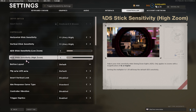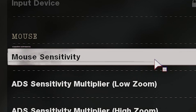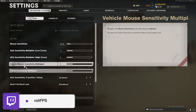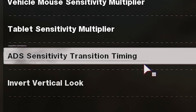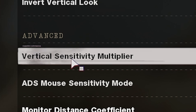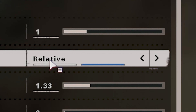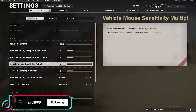Just practice on some bots and you will be able to snipe way better on controller. Now for keyboard and mouse settings, I use 13.2 mouse sensitivity and I use one for all the ADS sensitivity multipliers and vehicle and all that stuff. I use gradual as ADS sensitivity transition timing and I use one for vertical sensitivity multiplier. Make sure that ADS mouse sensitivity mode is on relative and the rest is basically up to you.